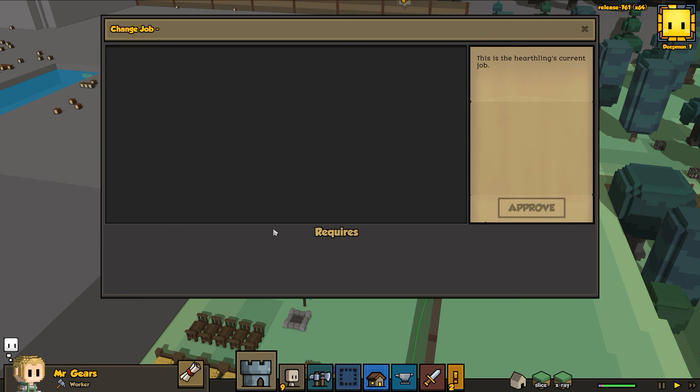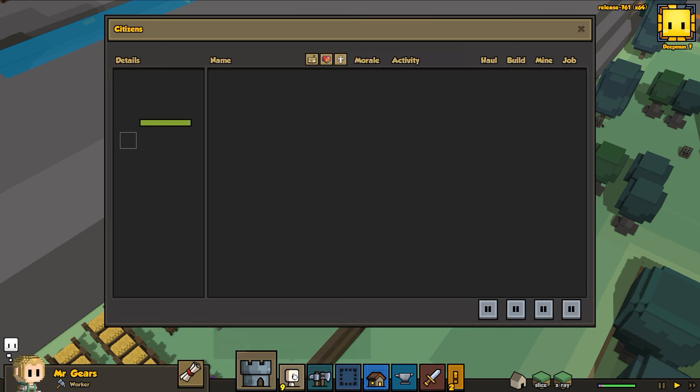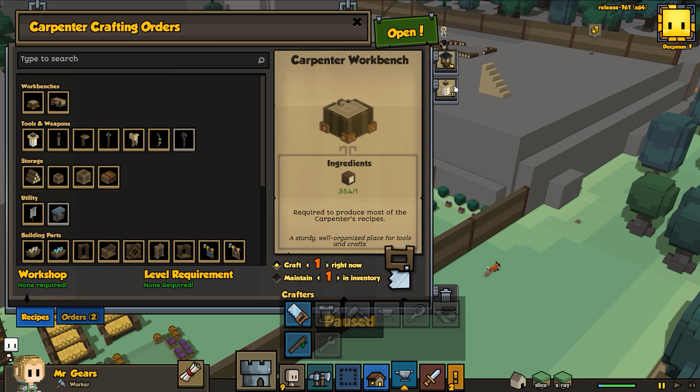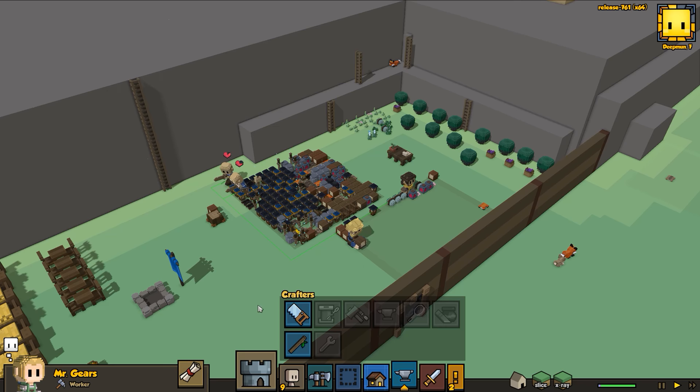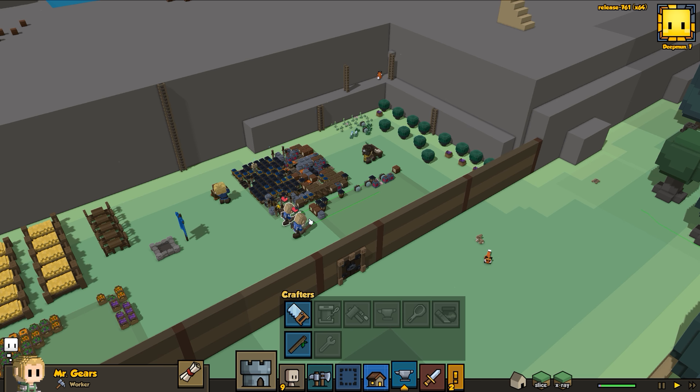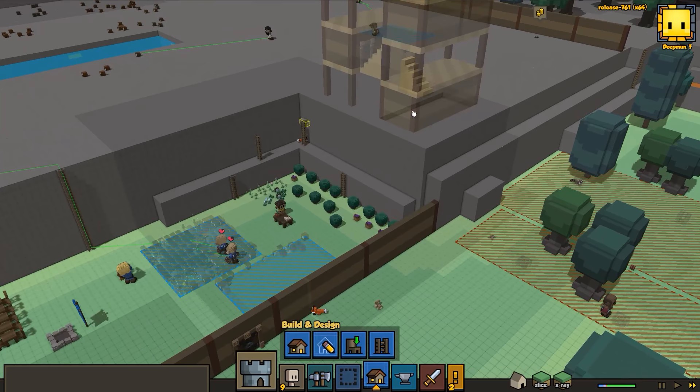Someday Stonehearth will actually play properly, hopefully. Let's try that again - we're going to go to Mr. Gears and assign Mr. Gears. Let's push this spindle up to priority one so we can get that done and assign Mr. Gears. Mr. Gears had always aspired to be an engineer however had a knack for sewing - I love it! We'll include that backstory next time. We're building our spindle, let's get that done right away.